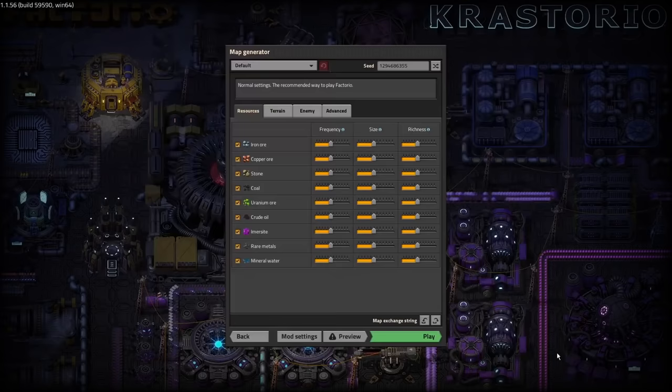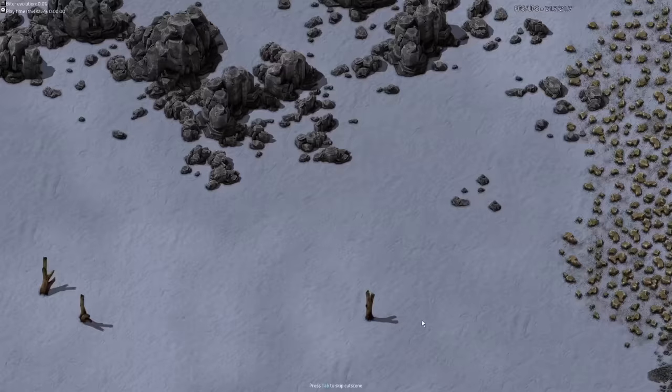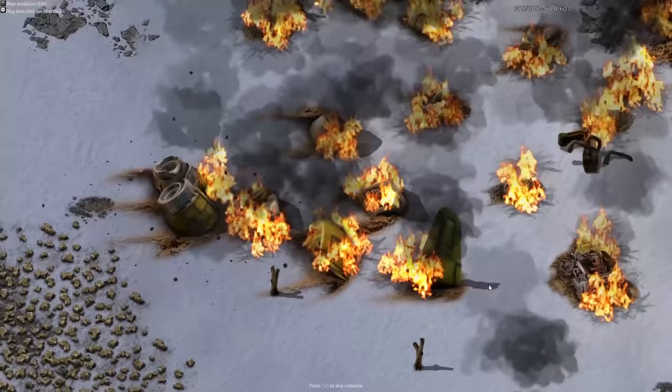Crastorio 2 is an overhaul mod for Factorio that adds numerous new buildings, items, technologies, and mechanics to the game. Now if you've watched my other Factorio videos, you may have come to the assumption that I play this game to torture myself, but I do occasionally play this game for fun, and hopefully this will end up being the latter.